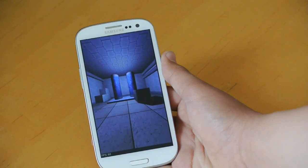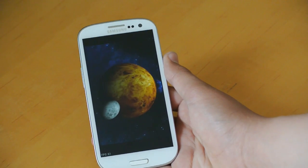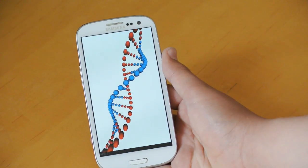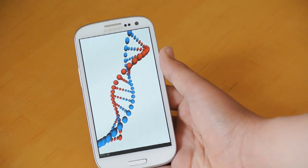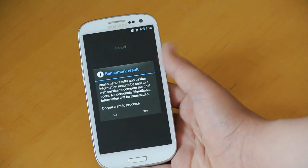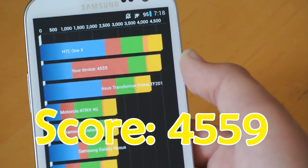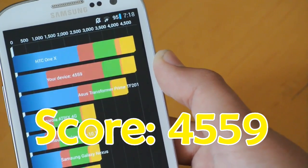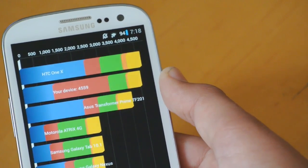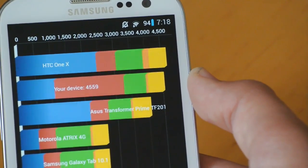Let's just finish this Quadrant Standard test to see the score. AOSP ROMs usually tend to score lower than TouchWiz ROMs — you can always install a kernel to get better speeds, you don't have to use these stock kernels. Our score is 4,559, a little bit better than the score of the last ROM I reviewed. Of course, you can still install a custom kernel, which will make your speed even better.